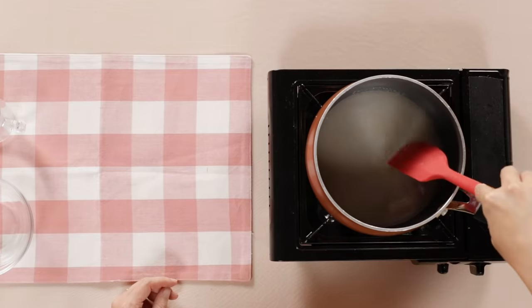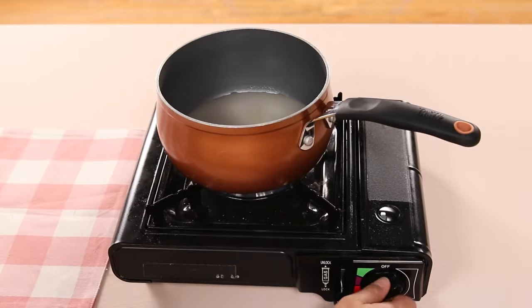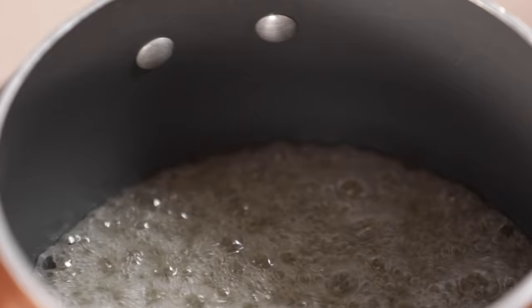A cup of sugar, pour into the pot. Quarter cup of water. First, I'm going to just wet all the sugar so it's evenly coated with water. Turn on the heat to medium — don't stir it. When you stir it, it crystallizes and becomes like chunky sugar crystals, not smooth caramel. It will take about seven to ten minutes. The visual cue is when it becomes a nice, brown amber color.